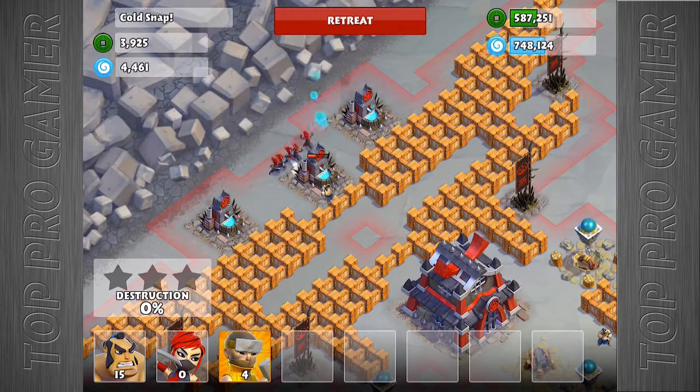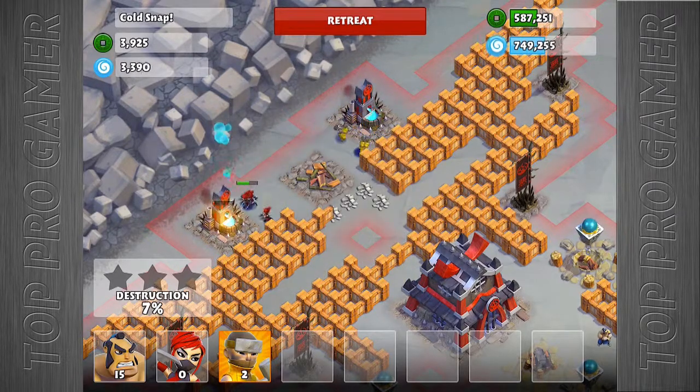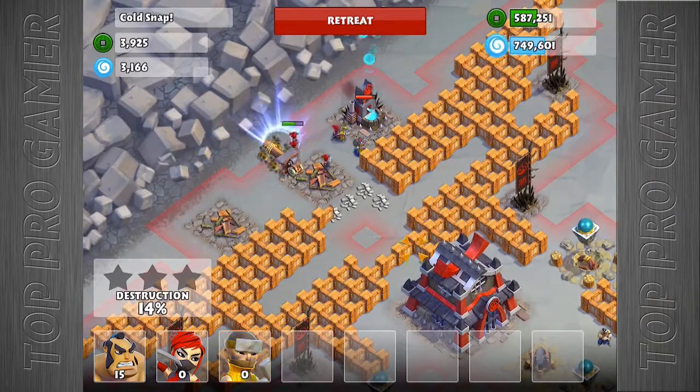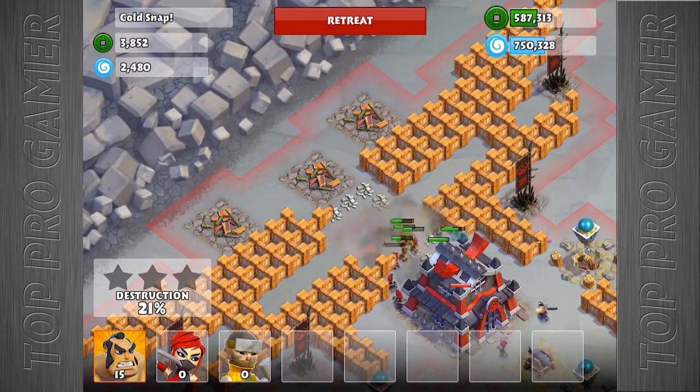What we're gonna do first is drop the ninjas to lure the samurai out and to take out the essence wells here. Drop two of your rams to bust through the first set of walls and then another two rams to get through the second set.